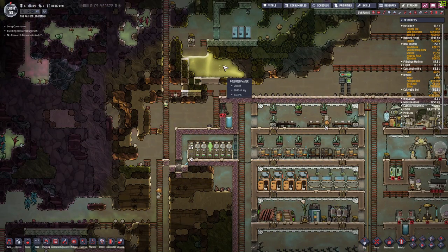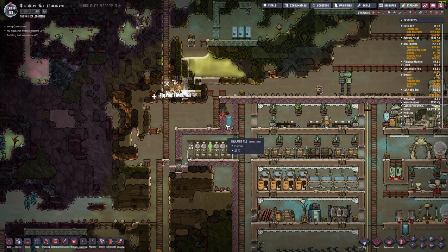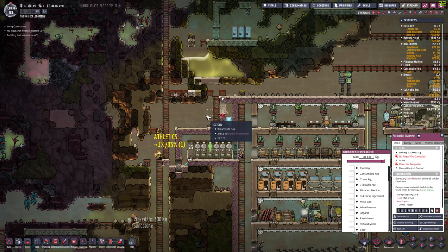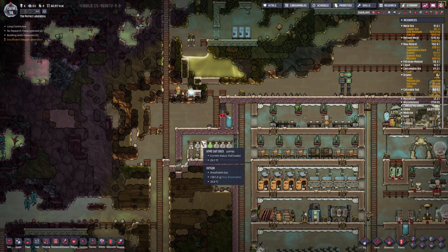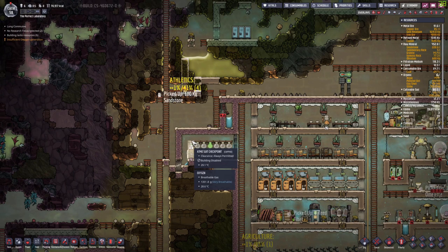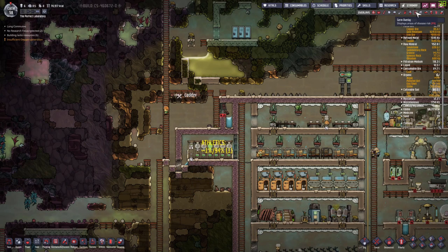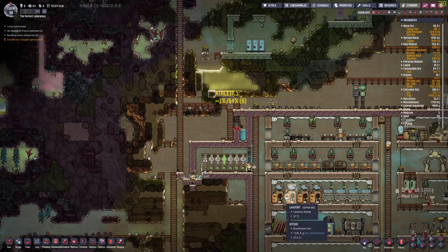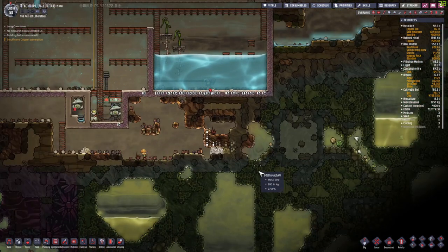Let's make a real container for this here, because all these soft materials are a little scary. I see that our automatic dispensers are also done. I don't want to store the dirty materials just yet, because that will mean our duplicants will get atmosuits on.